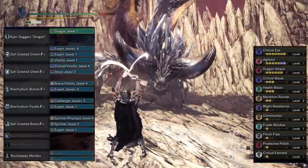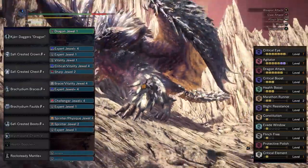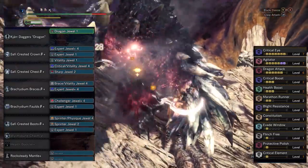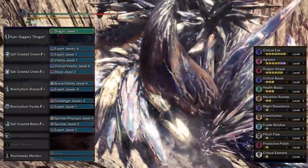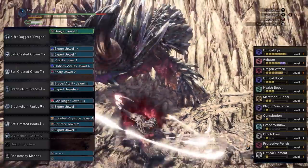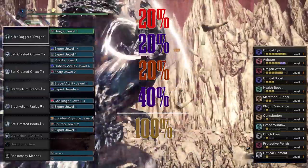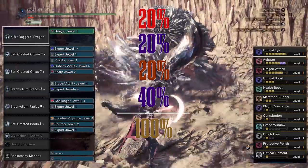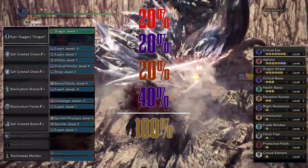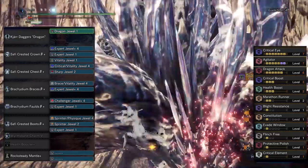When it comes to the 3-piece set, right off the bat we're going to be sacrificing some element since we get less of a boost from the 3-piece Safi set bonus. But that doesn't mean we still can't put together a solid build, because in return we get a maxed out agitator. We still have the core of crit eye, crit boost, and our respective element maxed out. We're going to need that maxed agitator to help us reach 100% affinity — but only when we have the monster enraged, which of course we can do easily in Iceborne. Not only do we get that final needed 20% affinity, we also get a nice boost to our attack.